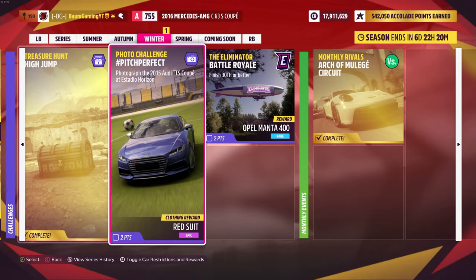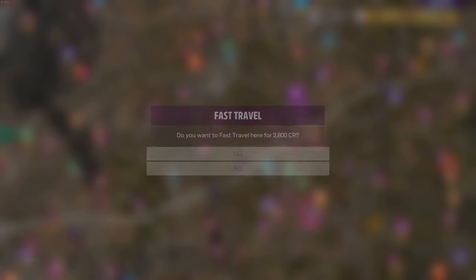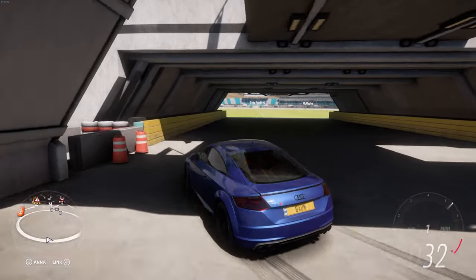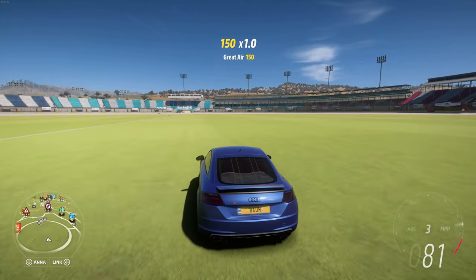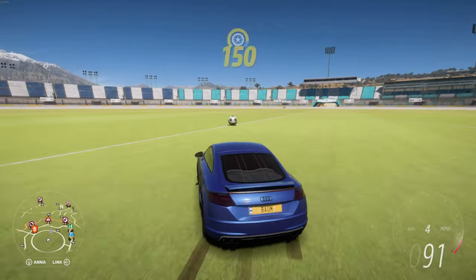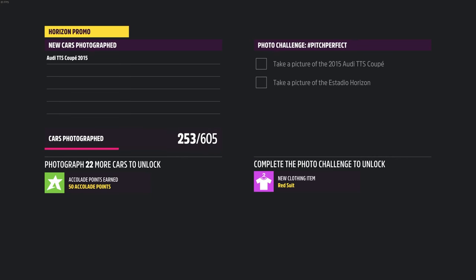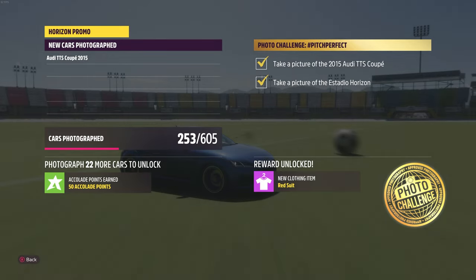Now we'll knock out the photo challenge. We just need the 2015 Audi TTS coupe and take a photo of it at the stadium. Let's jump over to the stadium and jump into that Audi and get that picture. I tried to get hit with a soccer ball — timed it too soon. But take that photo, and it gets us the reward and unlocks that red suit for us.